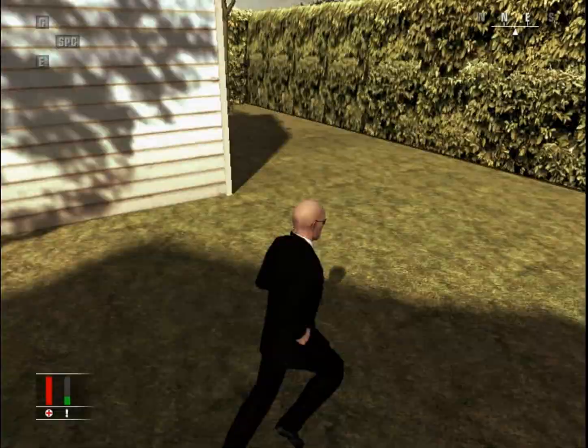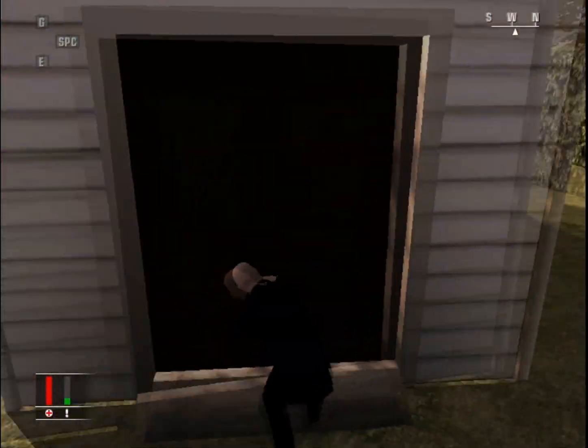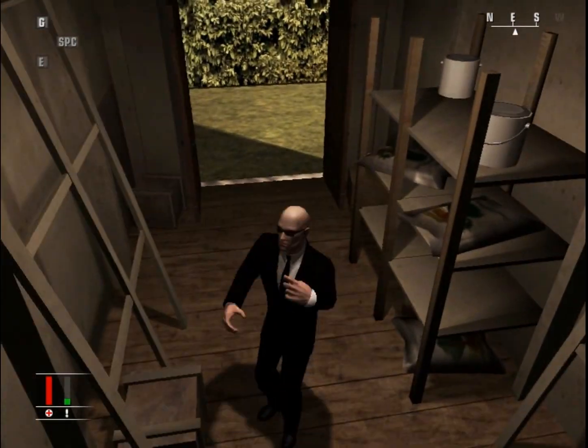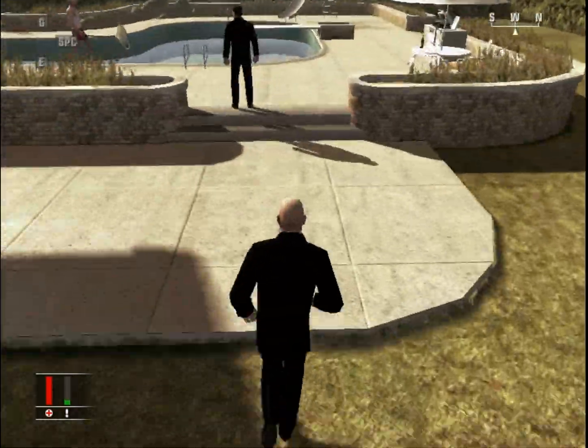Take a right, go into the shack in the backyard. Pick the lock — nobody's watching you. Quickly pick the lock, get inside, and take the lighter fluid.